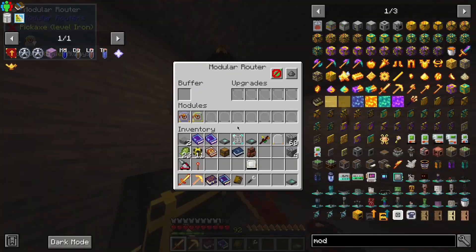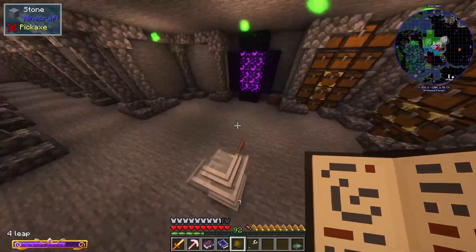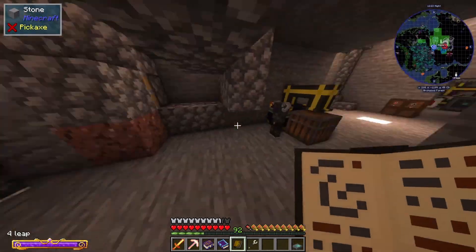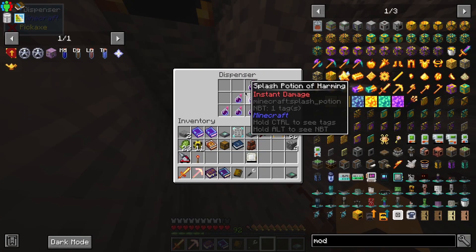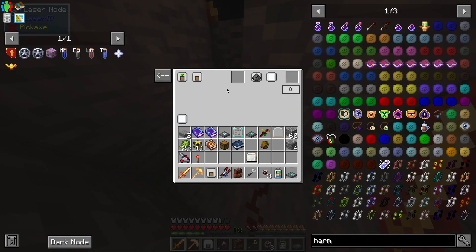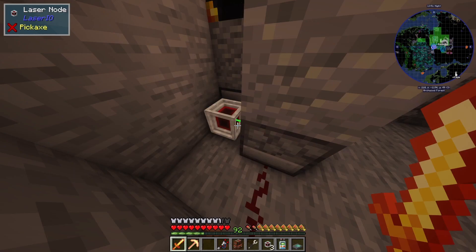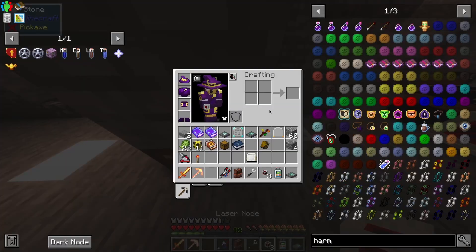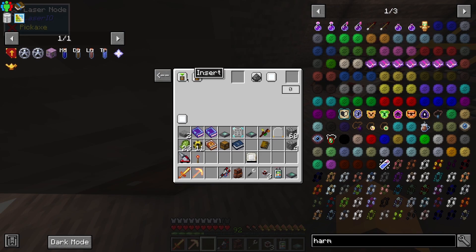Let's put this in our room — this is ores, basically infinite. Now all we have to do is finish the setup over here. We need demon tree fruit automatically over here and splash potions of harming automatically over here. I'm going to do Laser I/O nodes for this — filter instant damage plots on insert. Now we just connect this to the system.